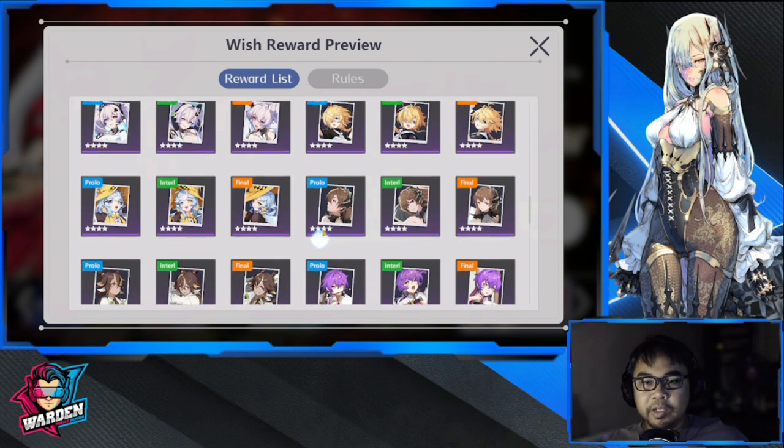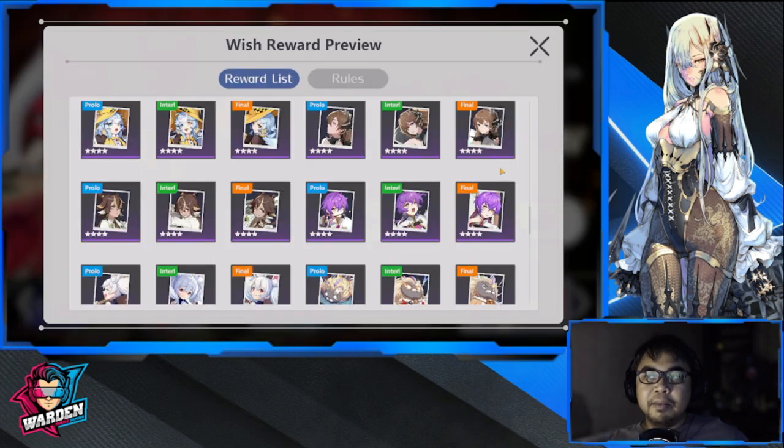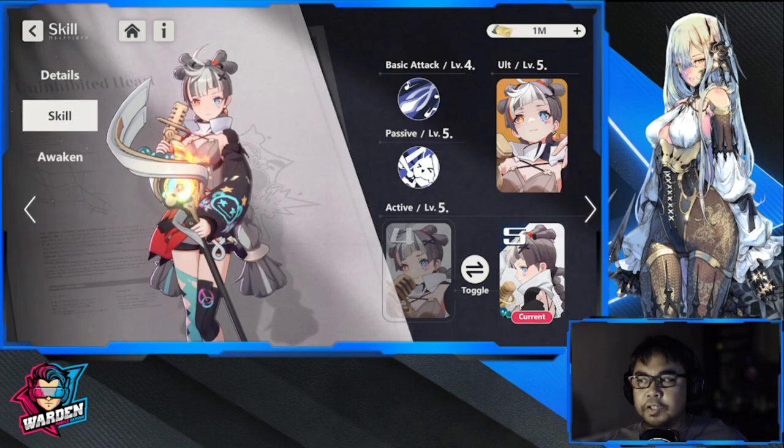Dr. Watson is my personal choice because I want to trigger skills more often — that's why I prefer the three energy gain and the utility it provides. So to summarize the plays: Madame Mer and Seth for three-star, Dr. Gong Sun and Dr. Watson for four-star, and Lubelia and Ohita for five-star.